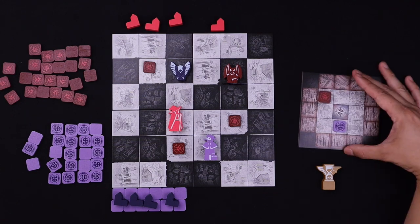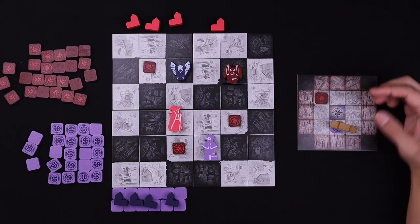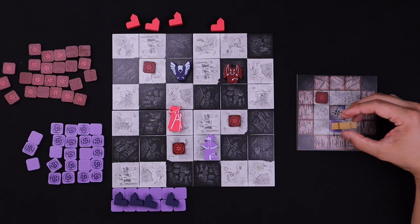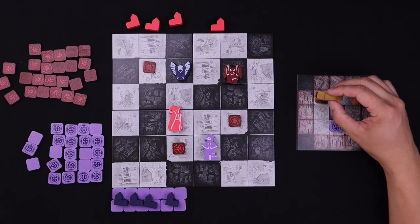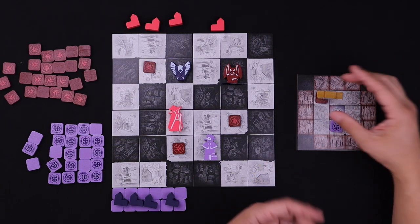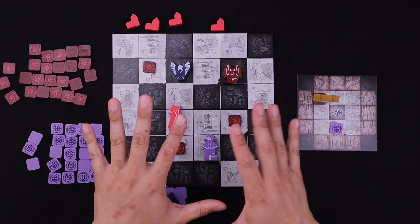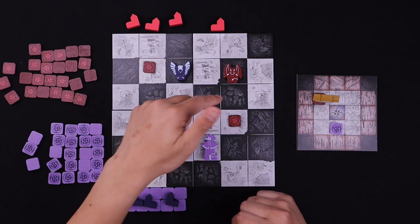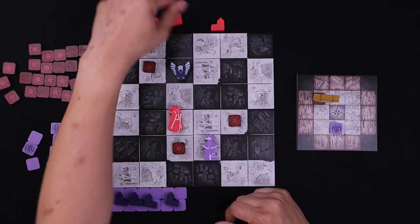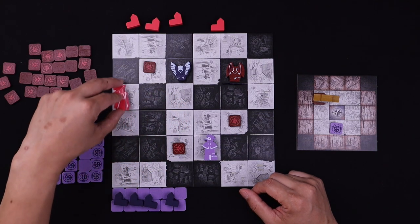The red player places their piece on the small movement board, and this shows where it was previously placed. On their turn, they move the counter — say, left and then up two. They can do it in any order, but they must take the shortest path: they can't go all around and then head back. Once they've chosen their movement on the mini board, they must mirror that exact movement on the main board. The demon skips white squares, the humanoid skips black squares — so you must choose the piece that can actually make that move.